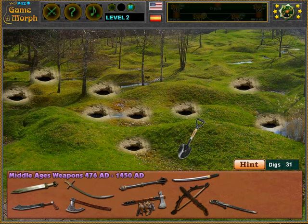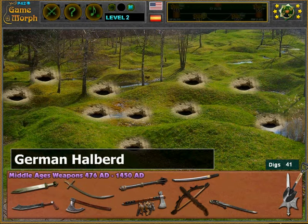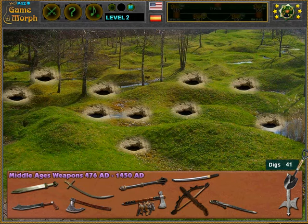No weapon hidden here. If I am stuck, I have a one-time hint button, so let's use it. What's that? This is a German halberd.